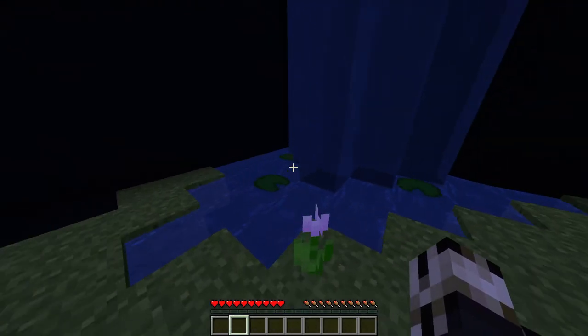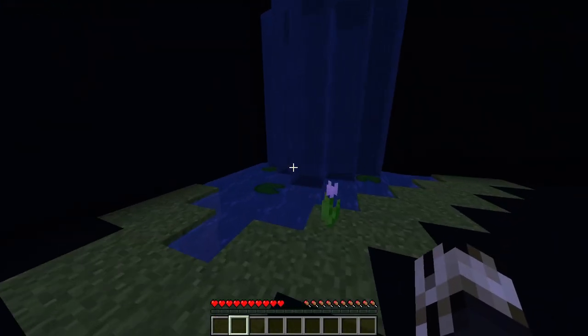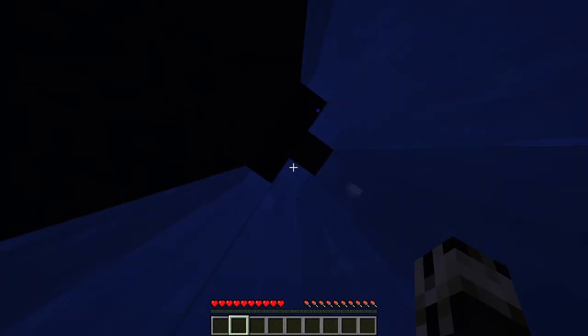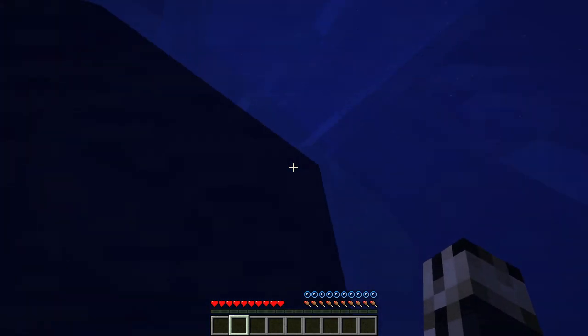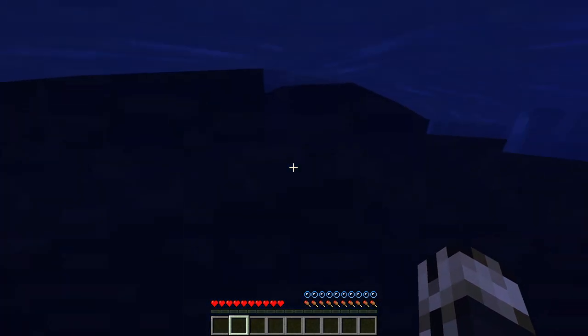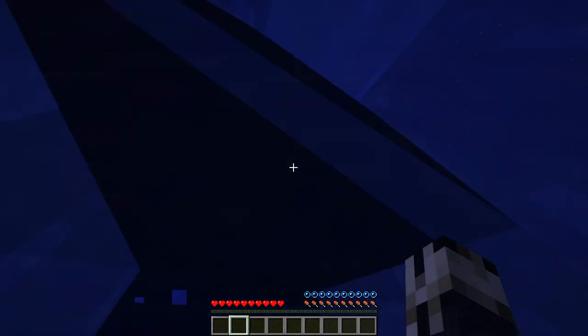That's a bit trippy. There's a chest up there — I need to go get the chest. How do I go get the chest? There's a water source block back here. I wonder if I can get after it.